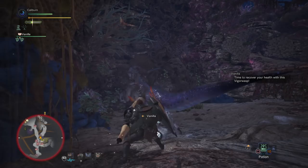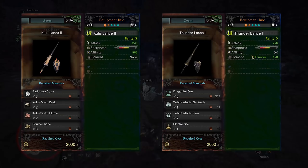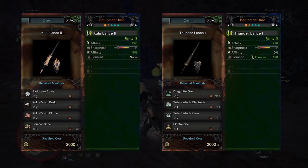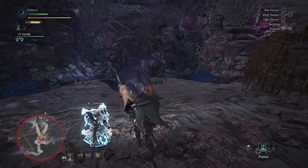You actually have a choice to make here. You can continue using the Kulu Lance, or you can upgrade it into the Thunder Lance. Upgrading to the Thunder Lance will be a raw damage spike and you'll gain Thunder damage, but you'll lose the affinity of the Kulu Lance. Upgrade your Kulu Lance 1 into a Thunder Lance 1 by using five Dragonite Ore, one Toby Kadachi Electrode, two Toby Kadachi Claw, and one Electro Sac.